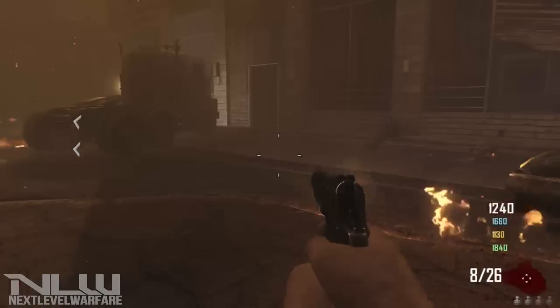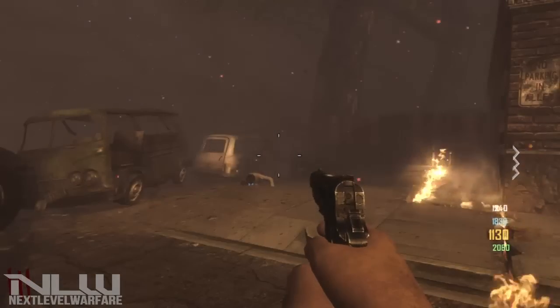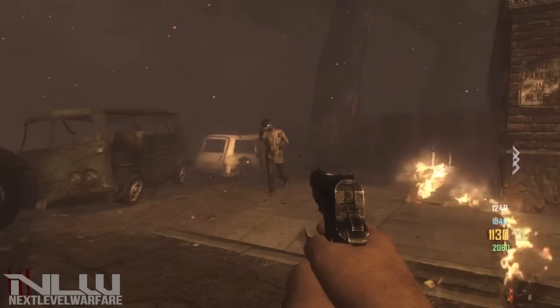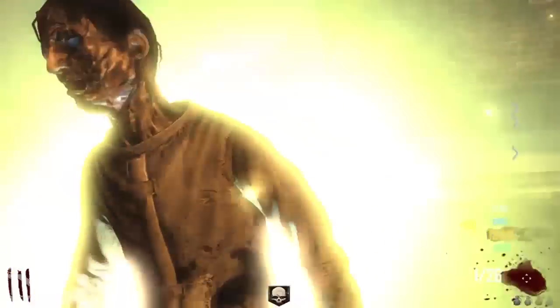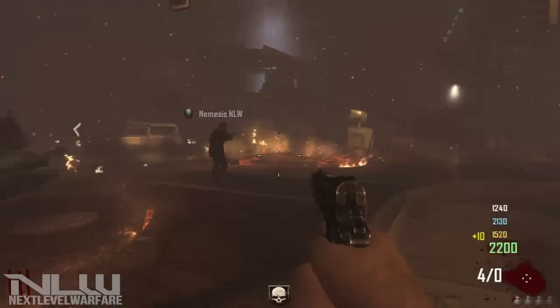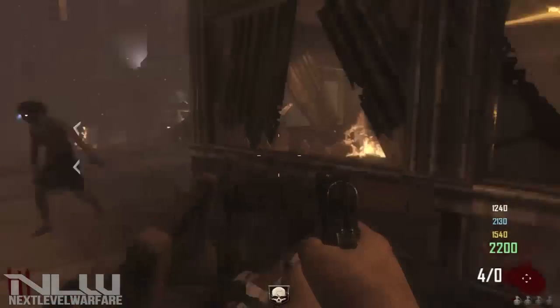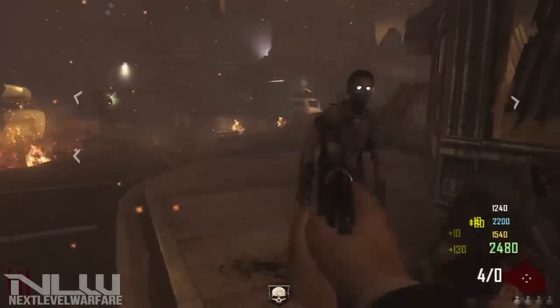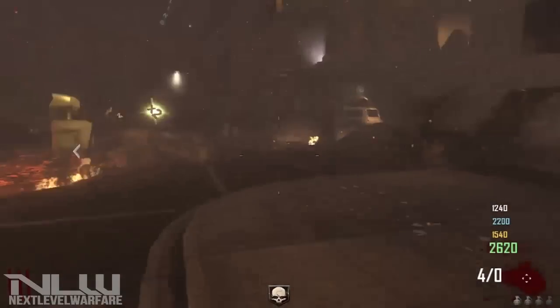Zombies can only take so much damage in the early rounds, so before you actually knife them, it's good to give them about five shots in the leg in the first couple of rounds and then stab them — that will get you a lot more points. In the video you'll see a highlight reel of gameplay with Insomniolus and a couple of other friends, showing what we do in the early rounds.